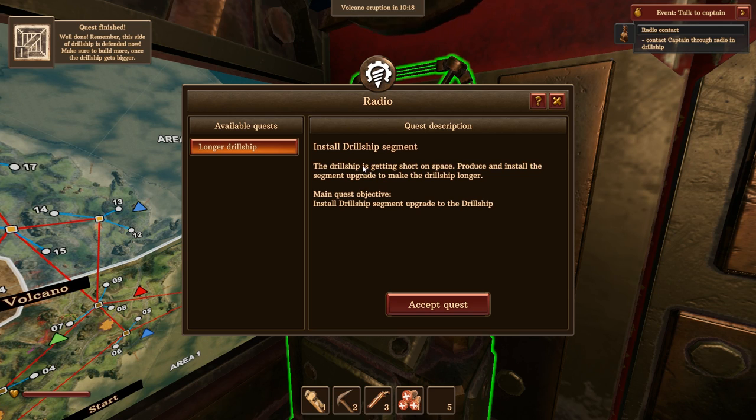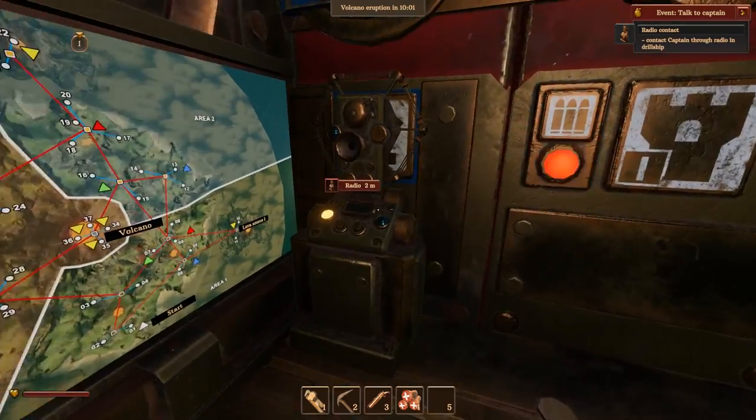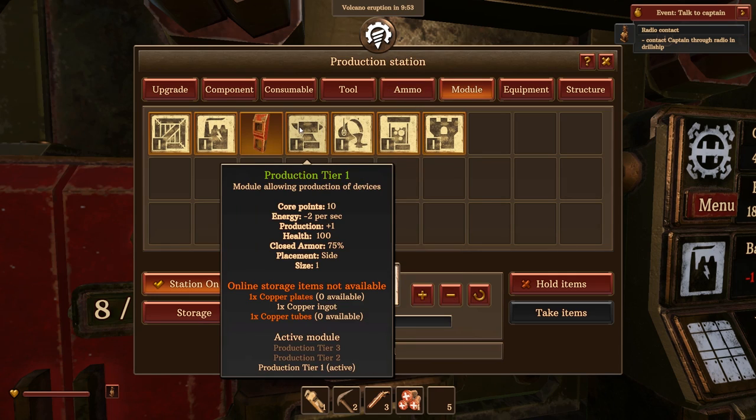The drill ship is getting short on space — it says to produce and install the segment upgrade to make the drill ship longer. He's right — this is the only area I have. Drill ship segment upgrade — is that in here? Let me read that again.